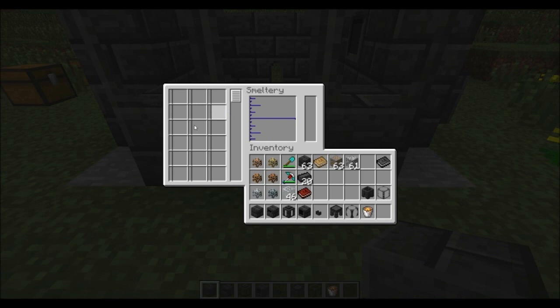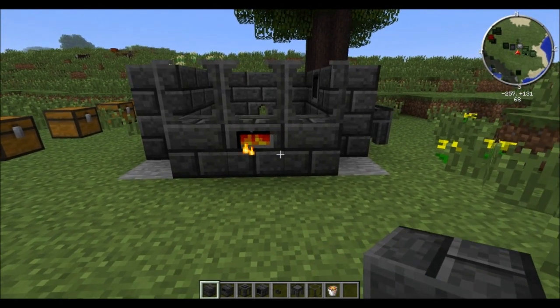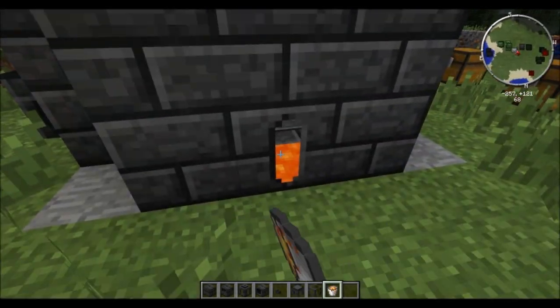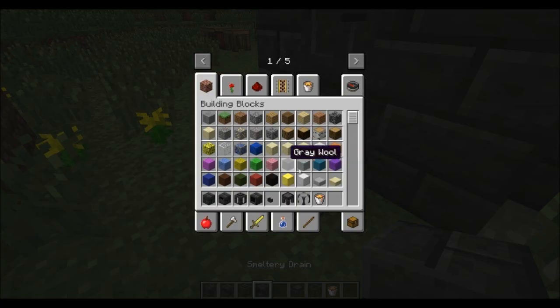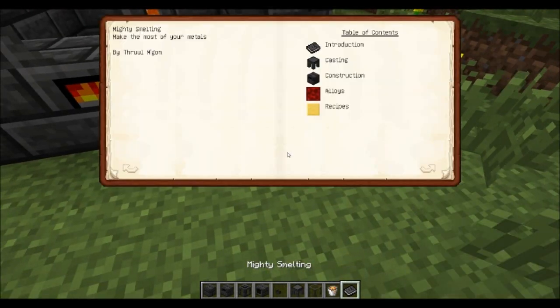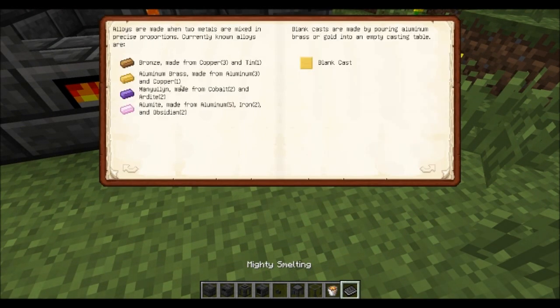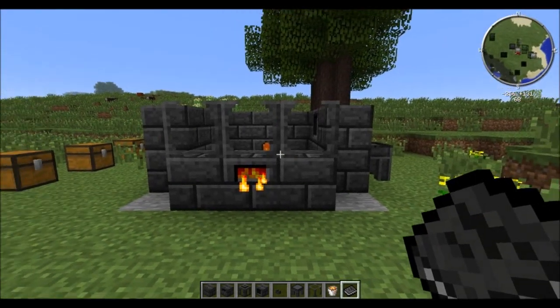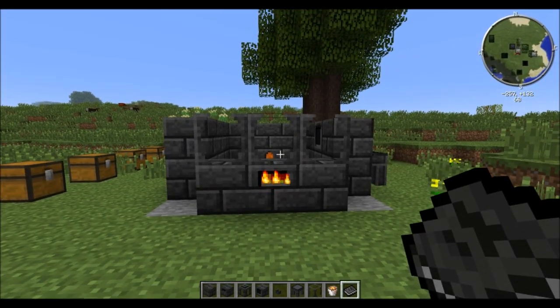Looking at the interface again, we can see there is a lot more space now for adding the different kinds of ores. We need to fill the lava tank up with lava. Let's also have a look in the book — the mighty smelting section — and see the different ingots we can actually make. The one we are most interested in right now is aluminum brass, which is made out of three aluminum and one copper, in order to get the blank cast. This is the new system in combination with the smeltery to get tool parts and weapon parts with different materials you could not get otherwise.